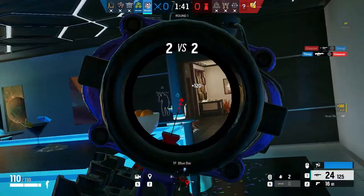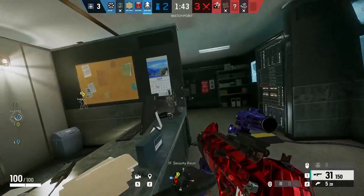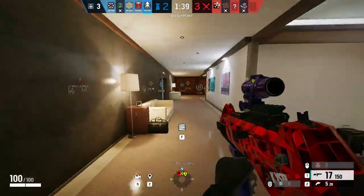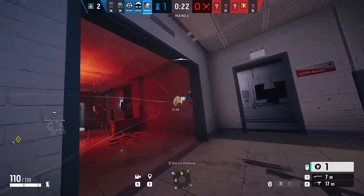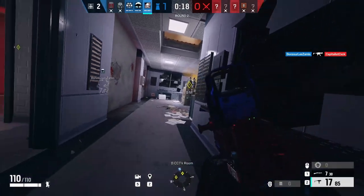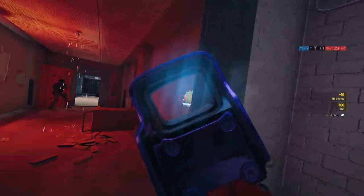The Entry/Roam play style is the complete opposite — you're usually more aggressive and comfortable taking those initial gunfights to gain map control. On defense, you're more comfortable outside of the objective to make plays and waste time for the rest of the team. The Flex play style is a combination of both — you're a bit more comfortable taking gunfights but can also switch between being a supportive flex or an entry flex if needed. In Siege, a large majority of operators fit this role because of the flexibility it provides.